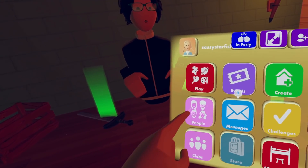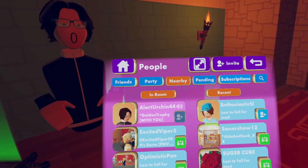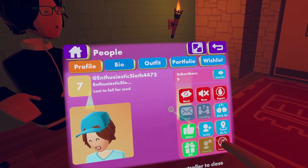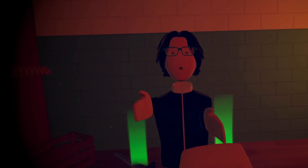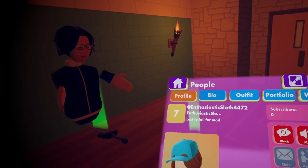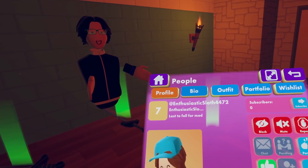He might have a little bit — he's friends, you can invite him back. He's in my nearby, so I can definitely invite him into the quest. Oh my God, that's too funny. I love when you're saying 'I don't know anything' and you end up saying 'okay, click here, click here.' I don't think he's coming back. Enthusiastic Sloth 4472 could have been a star in this video.